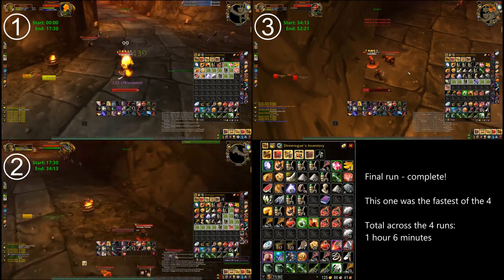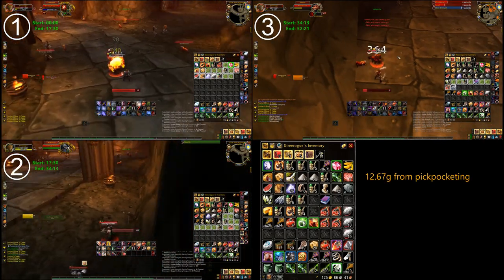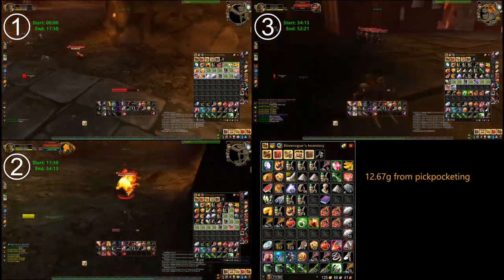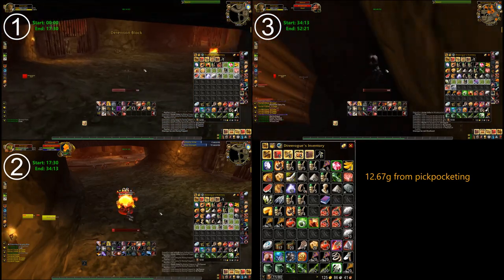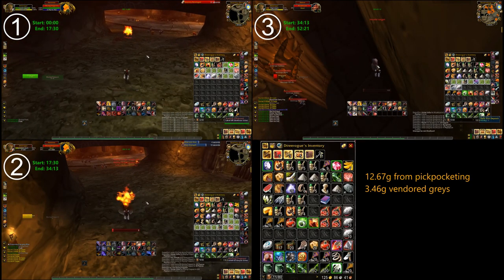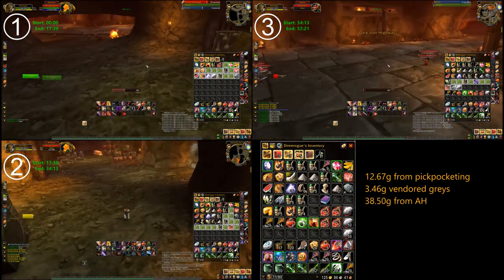After all four runs, we take our finishing gold of 125 and subtract our starting gold of 113, which means we got 12 gold 67 from pickpocketing. Awesome. We've vendored our grey items for 3 gold 46, and there's about 38 gold 50 from the auction house.